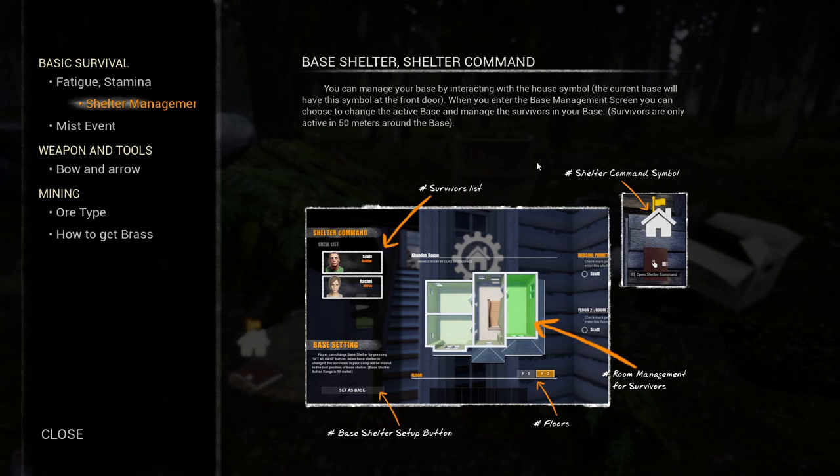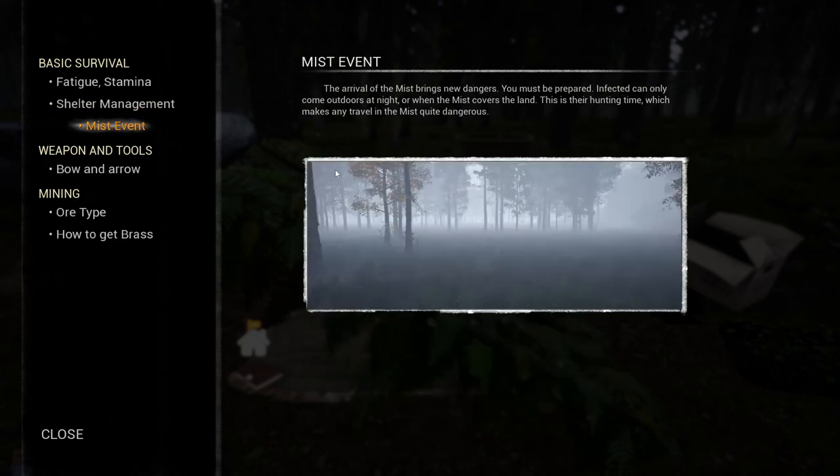Manage the survivors - well, I have survivors! They're only active 50 meters... what, so I get people? Is that a thing? Mist events - the arrival of the mist brings new dangers, you must be prepared. Infected can only come outdoors at night or when the mist covers the land. This is their hunting time which makes any travel in the mist quite dangerous. That's pretty cool.